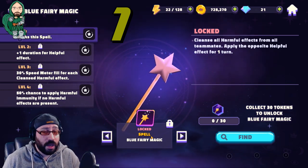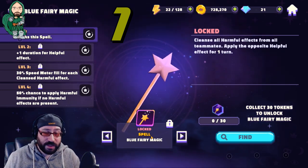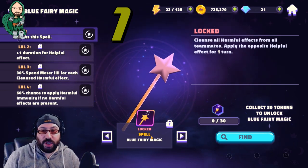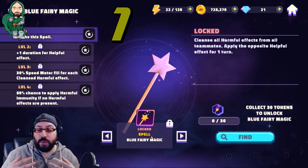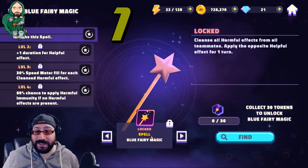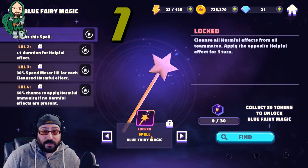Think of all the debuffs or negative effects or harmful effects that have been placed on your team — continuous damage, heal block — now flip them. They all have opposites. Incredibly crazy. A huge tempo change from a team like the Downtown Villains or Madam Nim, who take advantage of debuffs, to immediately swap off bleed stacks into heal stacks. Absolutely crazy.